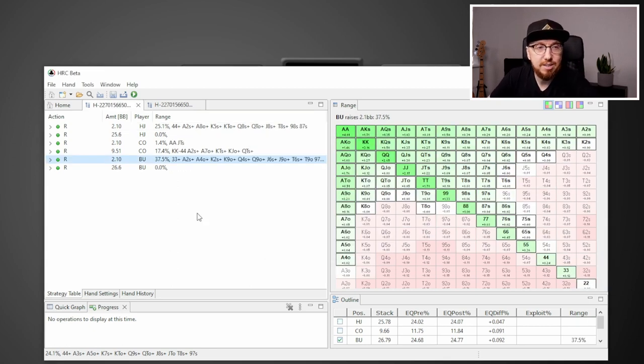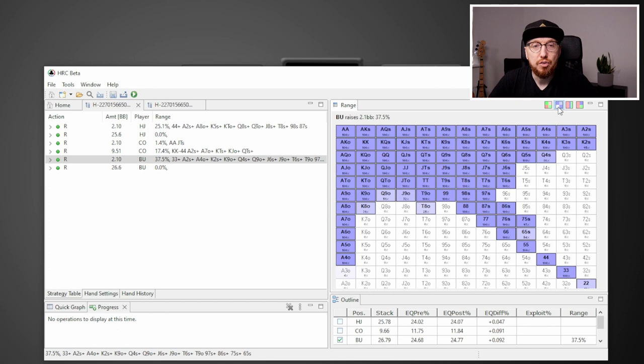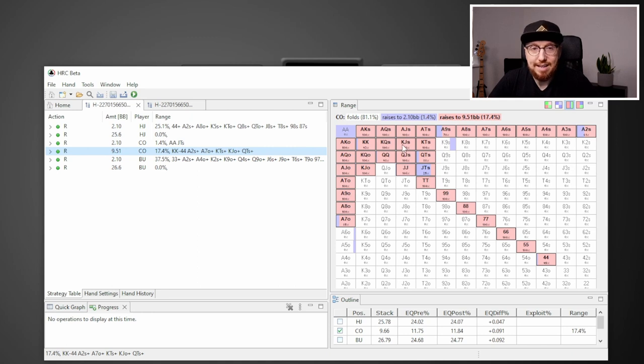Here's the sim I ran earlier. We now have a lot less noise — no hands outside the range we wouldn't expect to see, like a 10-3 suited opening but not a 10-5 suited. There's a much better way to view this range using one of the newer features of HRC. You can see the hands we open 100% of the time, and hands like Queen-4 suited or 7-5 suited, 6-5 suited, J-9 off that we open less than 100% of the time. You can also select the full range display to see where we open to 2.1 bigs versus where we jam. And you can start to understand the idea of polarized versus condensed ranges.